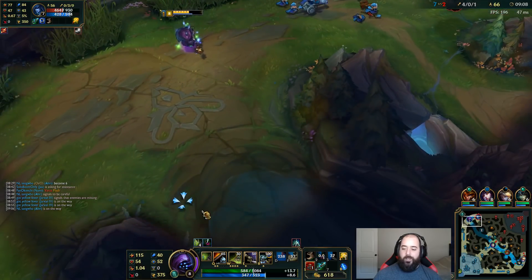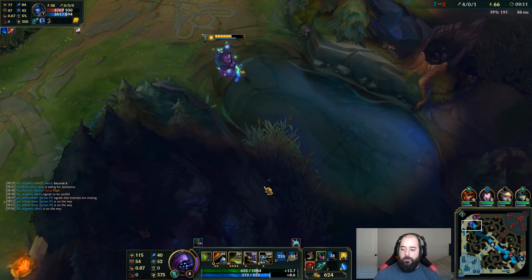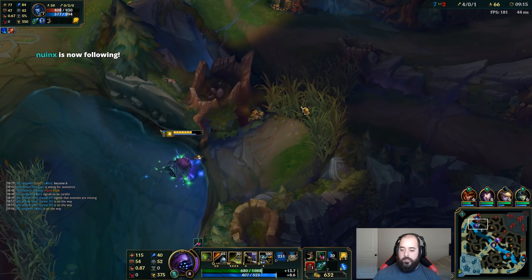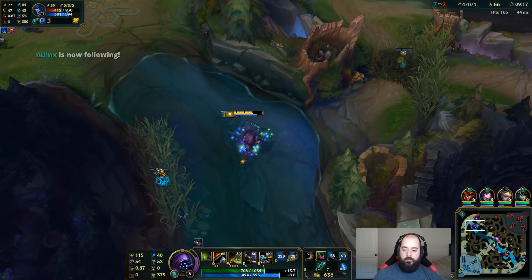I'm gonna back up here. I don't want to do the dive because what's gonna happen is he's gonna press W to snare me, and then he's gonna ult himself, heal off it, and do a bunch of AoE damage plus slow me. Which is not good. He might actually face-check this bush to ward it.